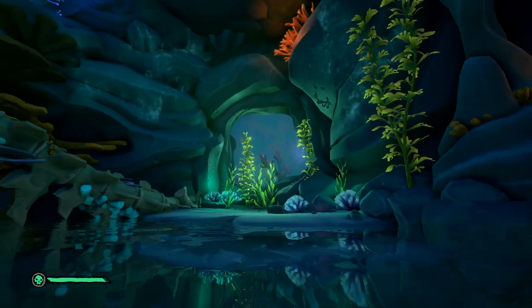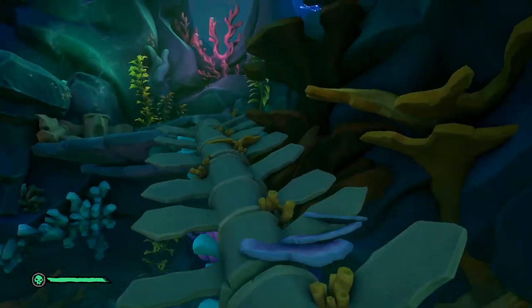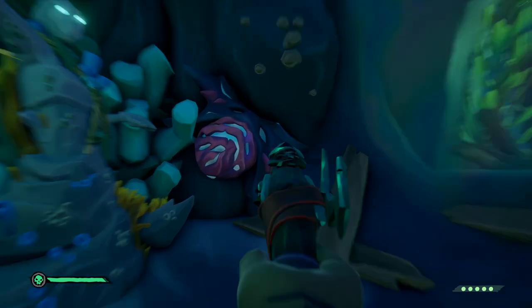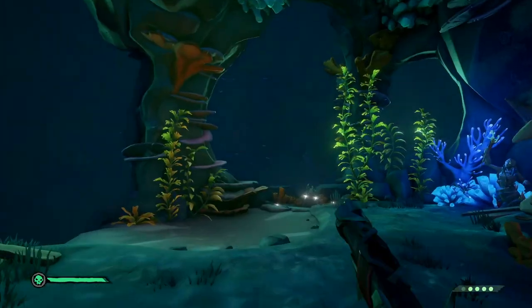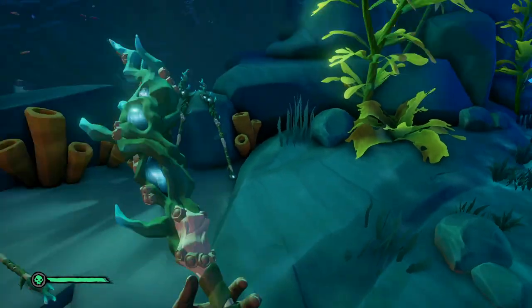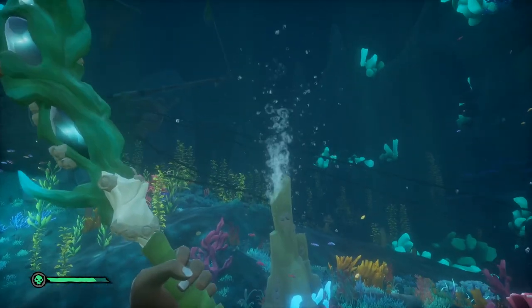There you'll see some part of a big skeleton you can walk on. Follow the path until the pink flower you need to shoot again to go to the next part. When you enter it, the siren queen starts to tell a story. After that, the portals will open.